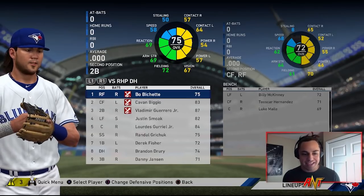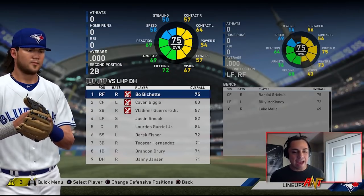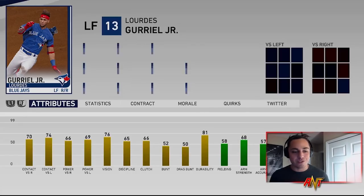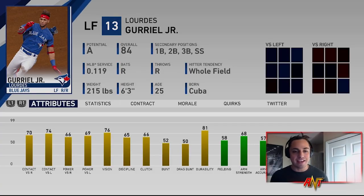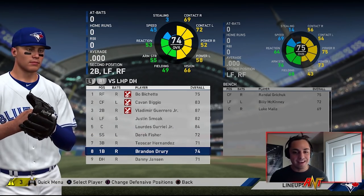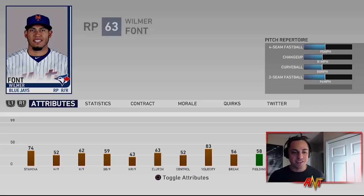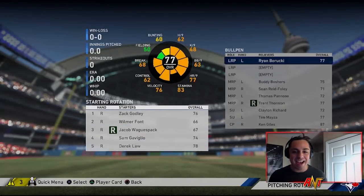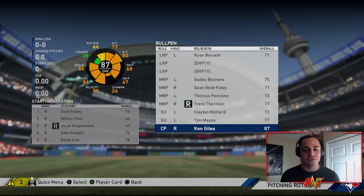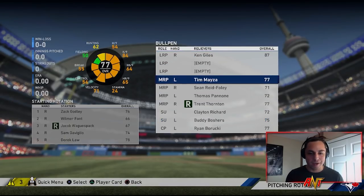You can see the lineup here — nothing changes position-wise, a couple players rotate in and out, but everybody's out of position. No one's in a secondary position — I double-checked. For players like Lourdes Guriel, really all I could do was send him to the catcher spot since he's a pretty versatile player. Even the pitching rotation has everyone out of position, with bullpen arms in the rotation. We can't put all bullpen arms in the starting rotation so some players are still in the wrong spots, but we'll completely mix it up and see how things go.